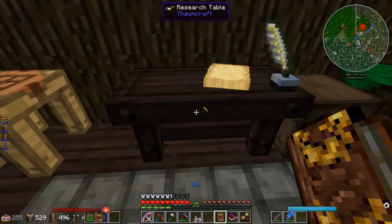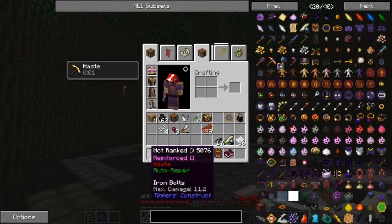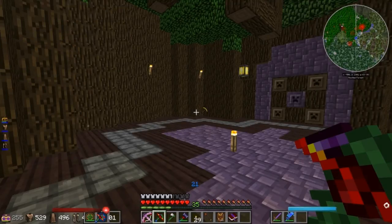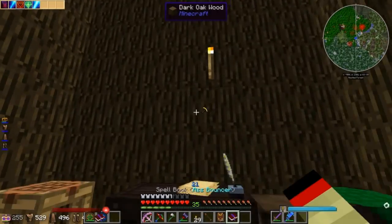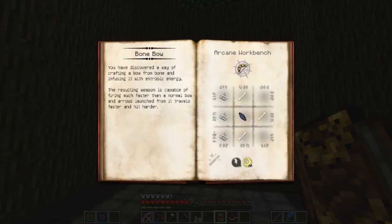Alright — Bonebow, here we go! Let's take a look at this. 11.2 damage, pretty good. Look at my frame rate, it's 12 right now — why does this bow do that? Take it out and go, it goes back up. Something in Ars Magica makes stuff translucent probably. Let's take a look back at it. 'You have discovered a way of crafting a bow from a bone and infusing it with entropic energy. The resulting weapon is capable of firing much faster than a normal bow, and arrows launched from it travel faster and hit harder.'